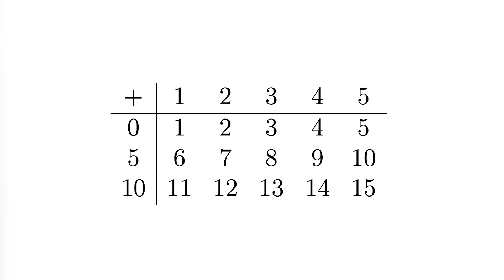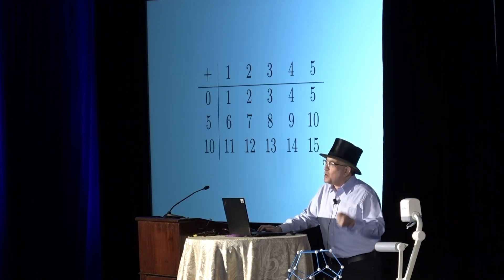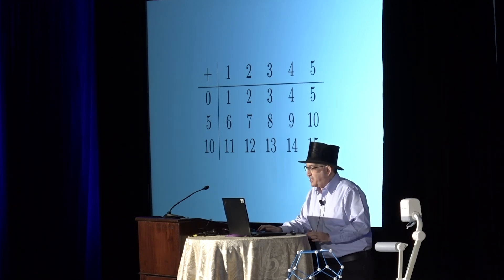Combining the two dice, you get a scheme for generating a random number between one and fifteen by rolling dice and counting pips, and a mere twenty-five pips do all the work.